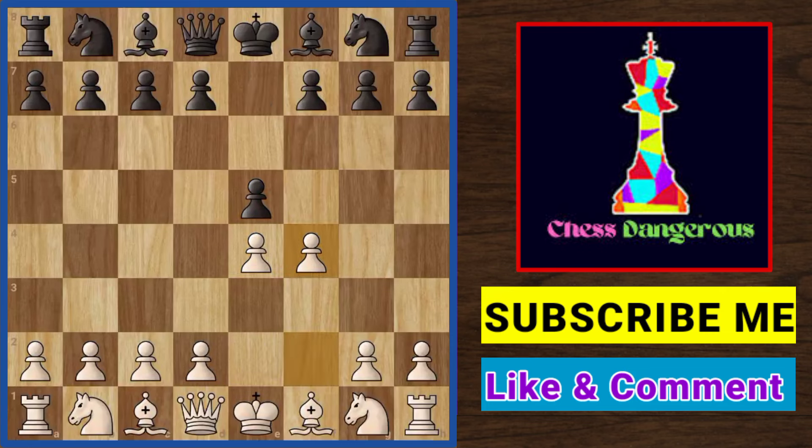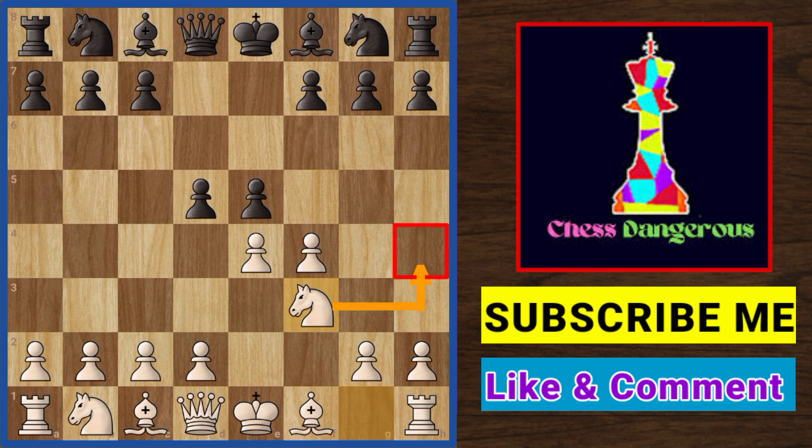This trap comes out of the Falkbar counter gambit variation. But this time White does not take any of the pawns, and brings out his knight to cover h4.